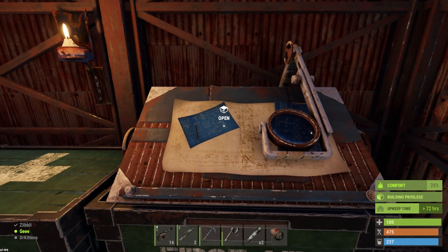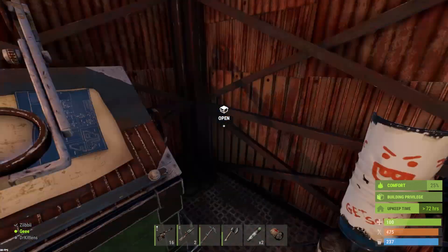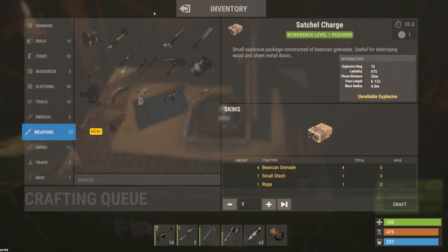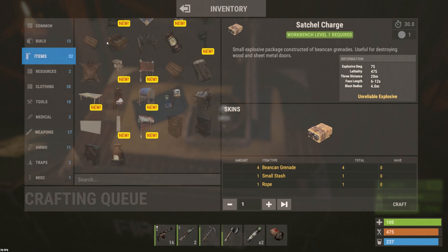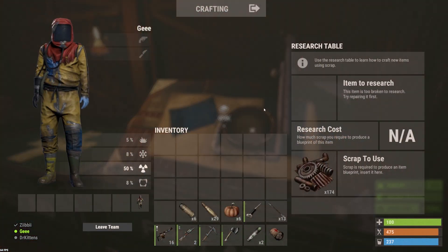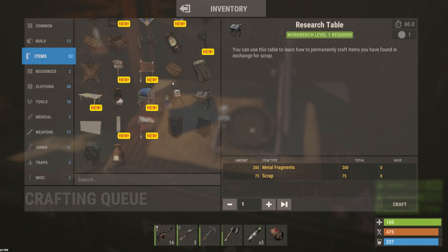We're going to need a lot of scrap. You will need a research table in your base — I'd recommend crafting one. Simply go to your items, there it is: research table requires metal frags and some scrap. I'll explain how to get scrap in a little bit. That's one of the key things you really need to do — get a research table.